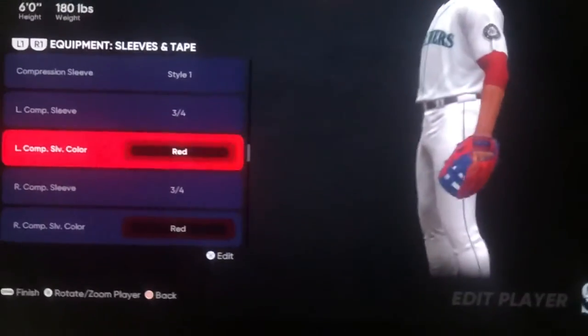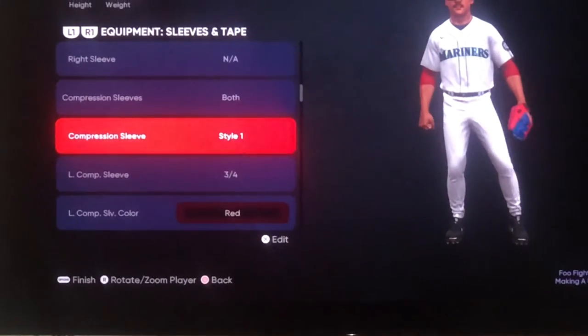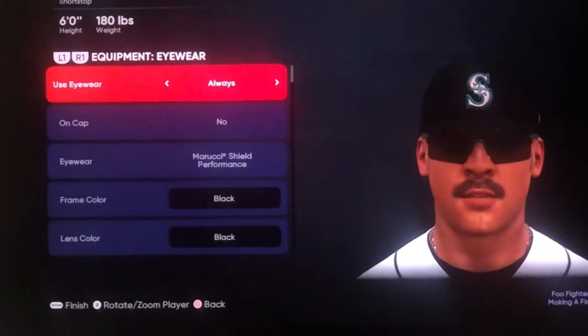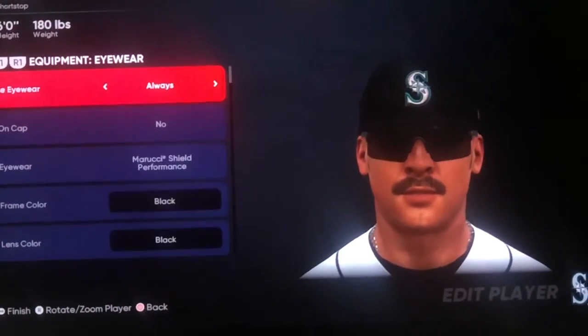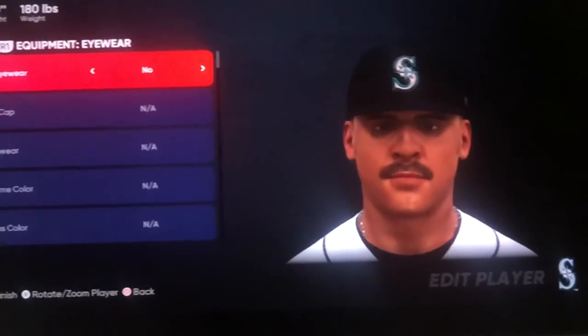These red sleeves that I gave him — it's because I put him on the Mariners. And there is a video of him with the Mariners where he did wear his usual red and white baseball shirt underneath. And sunglasses — he always wears them. I don't know what Domingo would look like without his sunglasses in real life. Here you can see it like that.